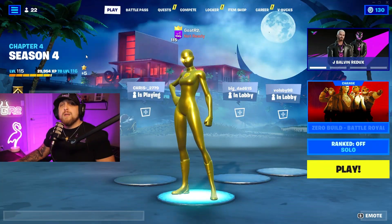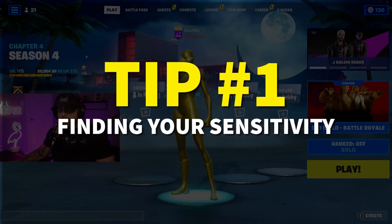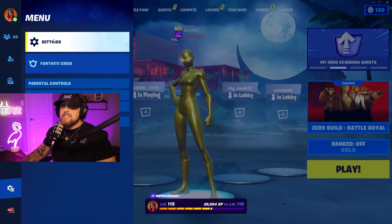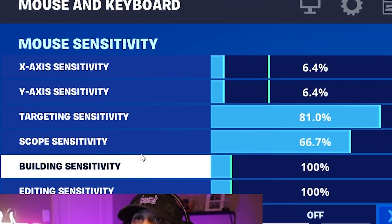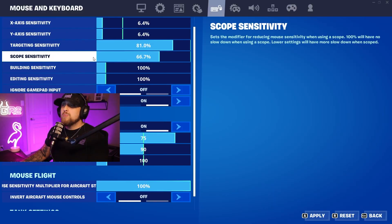Oh my god. The first tip that I want to cover is finding your sensitivity. All you have to do is go into your settings, and since I'm on mouse and keyboard I'm going to select that. You'll notice it brings up all the sensitivity options here on the left side. The scope sensitivity is when you're actually aiming down the sniper rifle scope.